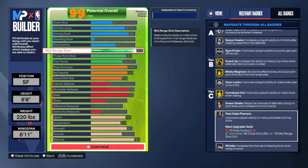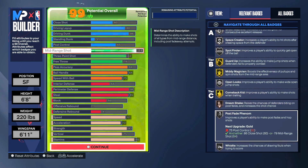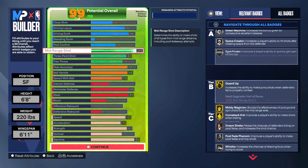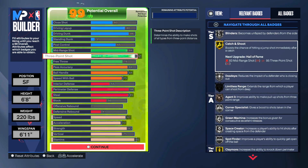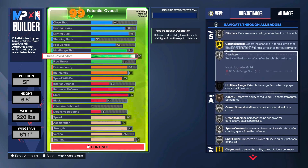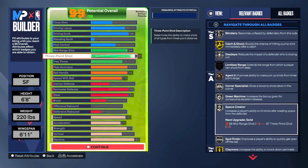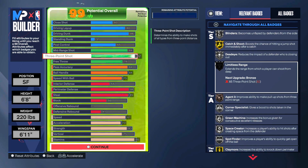Shooting-wise, we went with an 84/82 split. The 84 mid-range gets us gold guard up, gold mini magician, and gold catch and shoot. Within the 82 three-ball, we get silver blind 21, silver dead eye, bronze agent 3s, silver corner specialist, silver space creator, and spot finder. We do not get limitless range on this build — you need 85 for that — but I'll show you a version later that does.